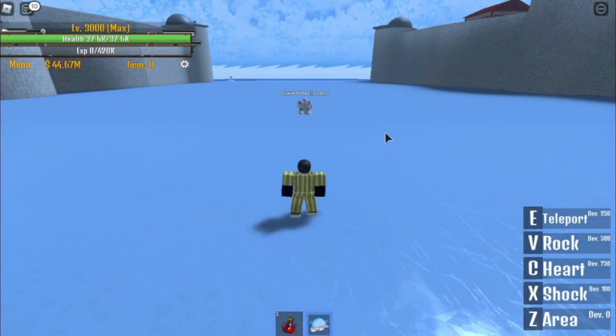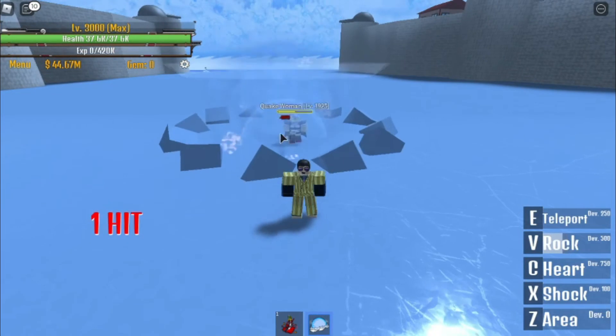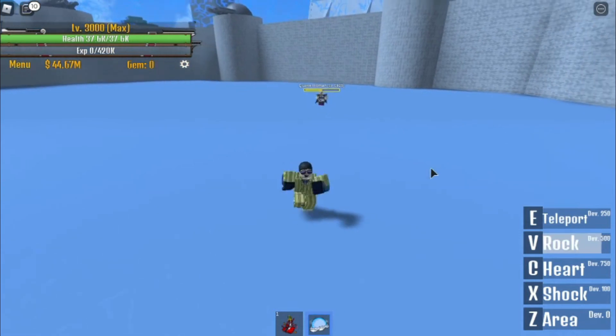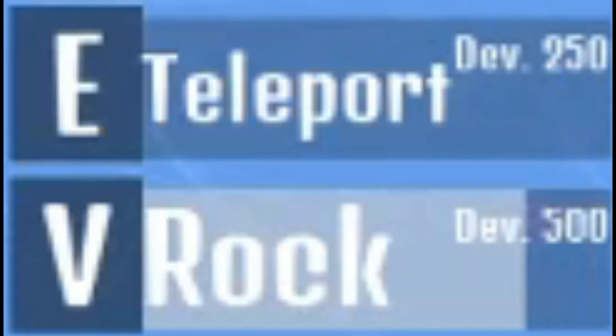The fourth one is the V skill, called Rock. This skill needs 500 devil fruit stats. The player puts their hand forward and throws a rock wherever the cursor is pointed. The rock rises from the ground where your cursor is and gets launched. Each rock deals 9,375 damage and is quite spammable.